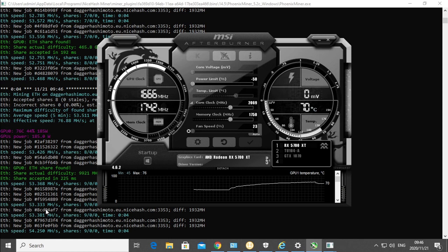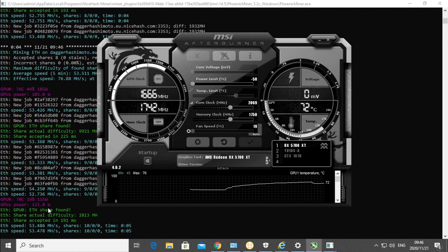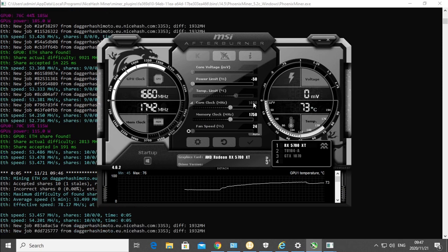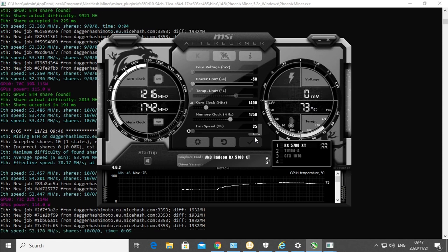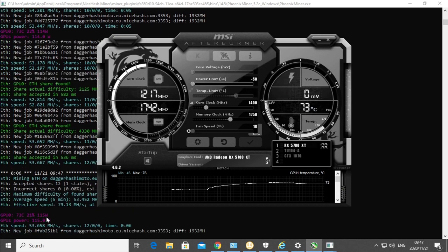We're trying to decrease the electricity that we're using for the mining rig. As you can see, it dropped from 185 watts to 150 watts, which is great. We're still mining at 53 MHz. Let's drop the core clock to 1400 and see if that does anything to the power limit and performance — we're still using about 115 watts.